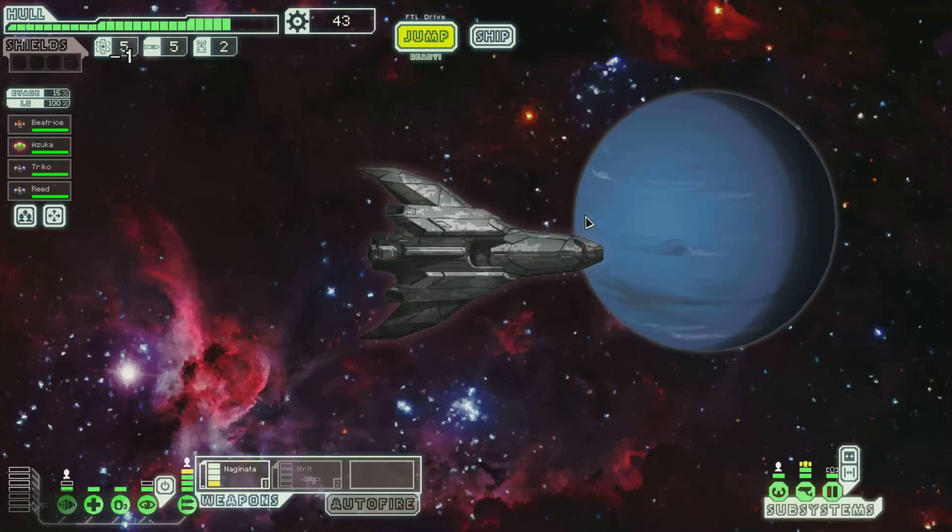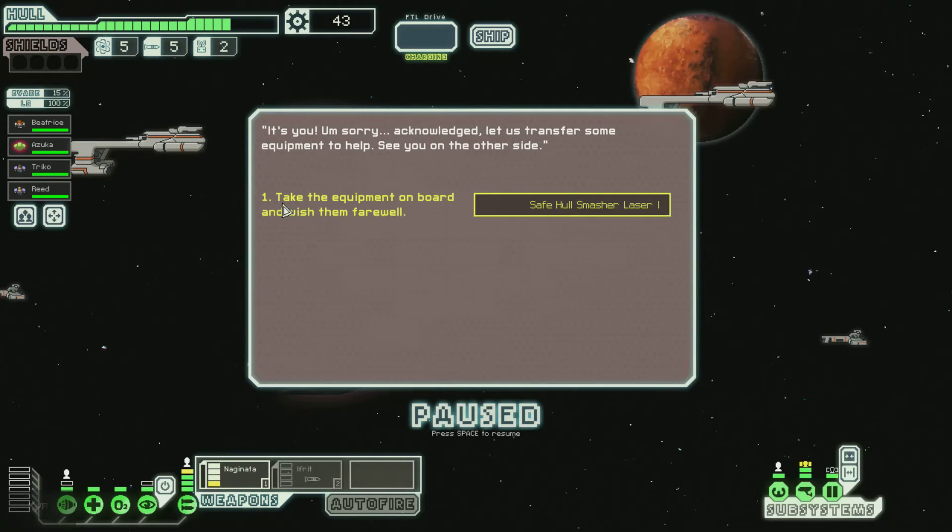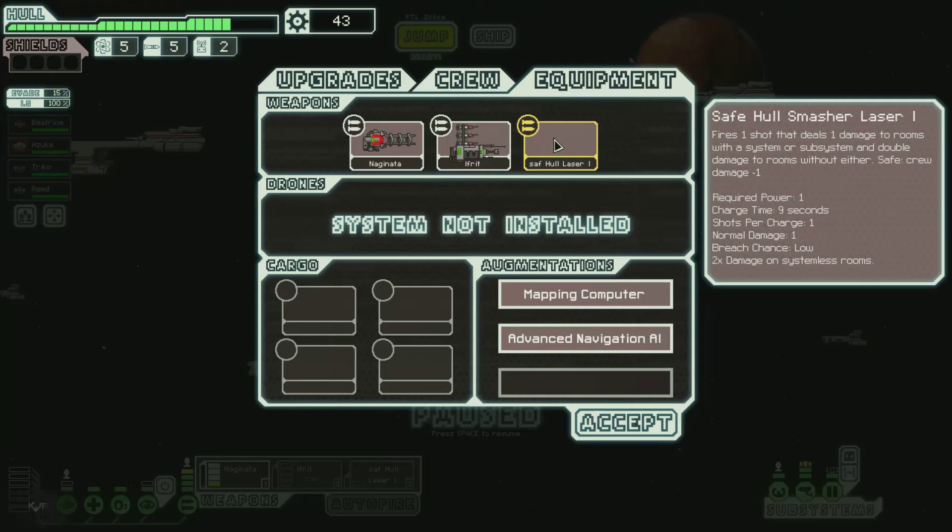Okay, to get to the exit we'll need to take Interstate 77, which is straight ahead. Ask for help. Let us transfer some equipment to help you. Take the equipment on board. Safe hole smasher — what? Safe hole smasher laser one. Fires one shot that deals one damage to rooms, both systems or subsystems, and rooms without either — safe crew damage negative one, required power one. That's not bad actually for power — it's kind of not that bad at all.